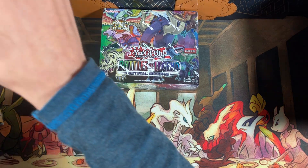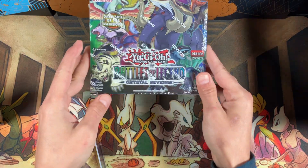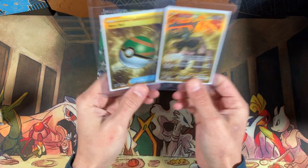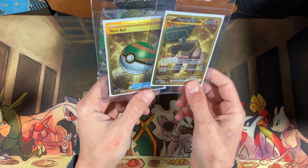Hey everyone, welcome back to Raw Cards and Collectibles. Today we are going to open up another booster box of Battles of Legend Crystal Revenge. And for a giveaway for the end of November, we're going to be giving away this Nest Ball and Tinglu EX.